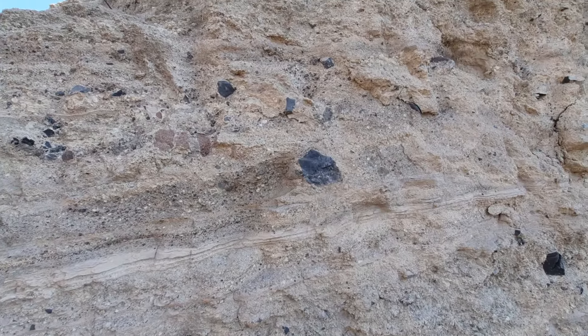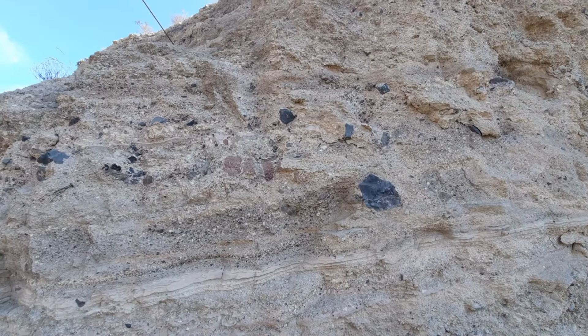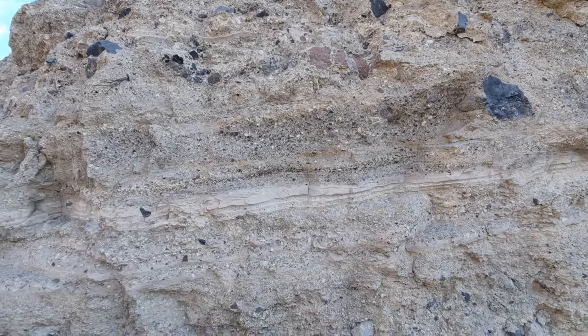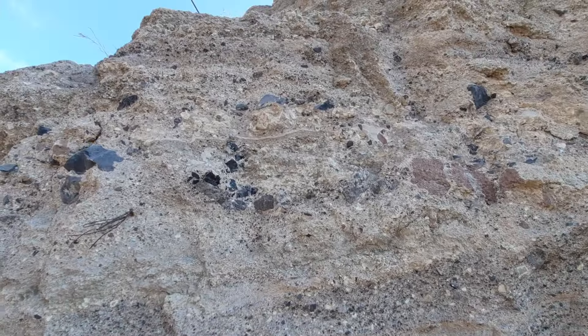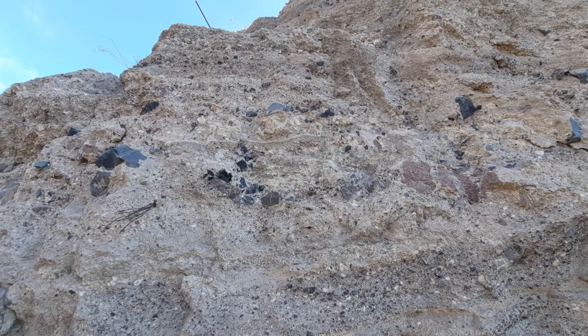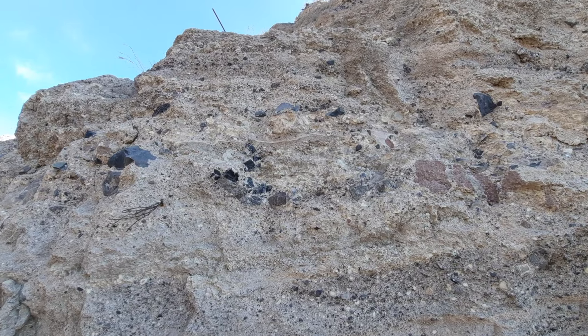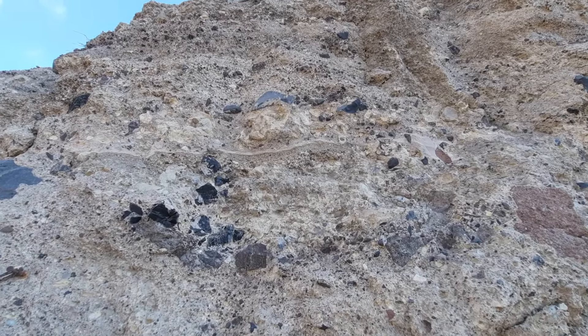Here we have a few more of these larger blocks, and some of the units are quite blocky. But there's also pumice in there — light, creamy colored material that is phonolytic pumice. This is the juvenile component of the eruption. You can just about see it here.